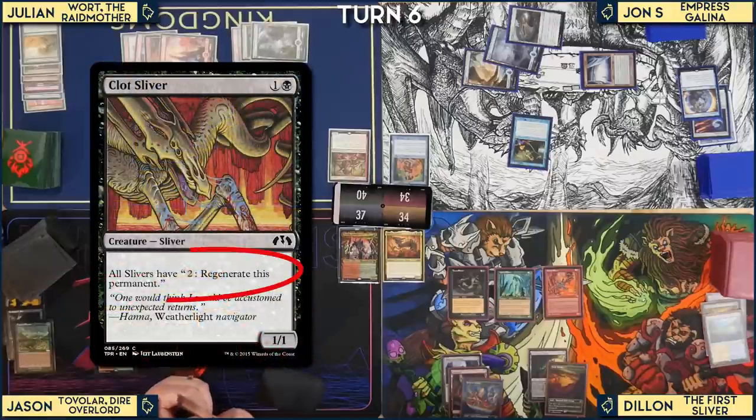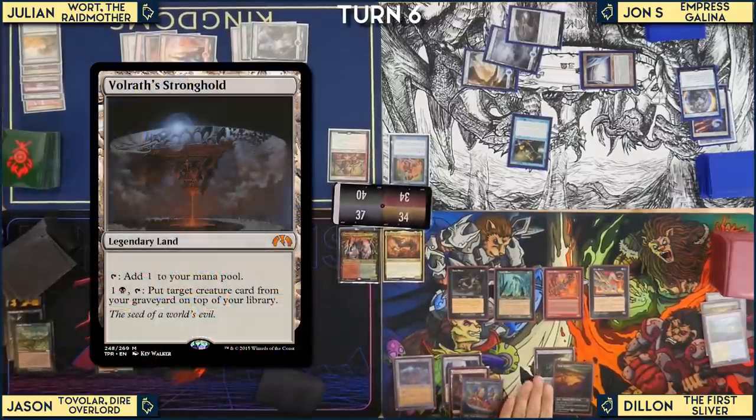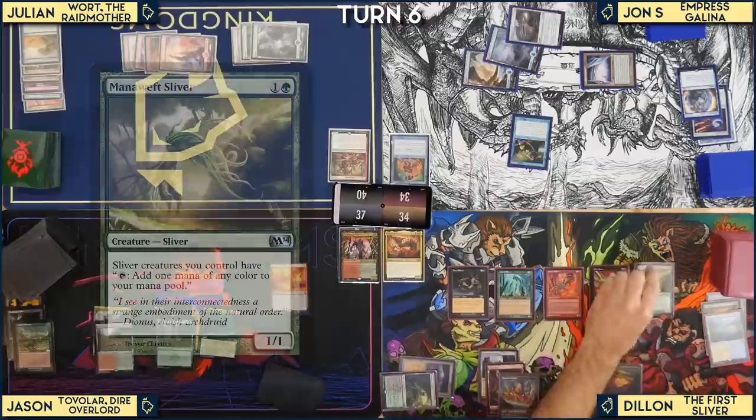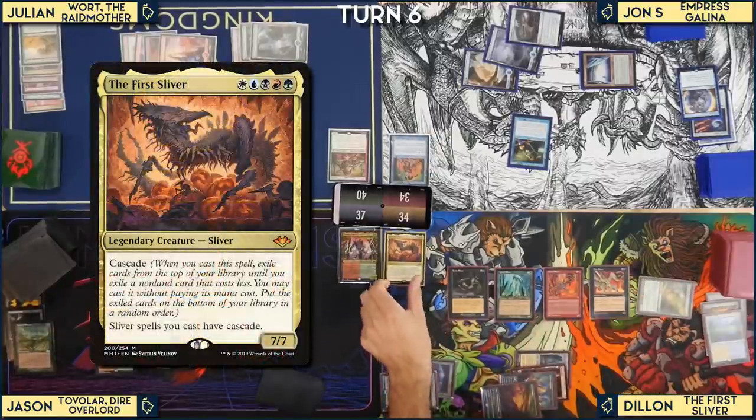Dylan plays Vrath's Stronghold and then casts Mana Weft Sliver. War's Toll forces him to tap all lands. Dylan counts five mana and casts the First Sliver! He cascades into a Cryptolith Rite-style effect. With the First Sliver out, Dylan uses three Slivers to cast Hollow Head Sliver and cascades again, hitting Hibernation Sliver, which cascades further.